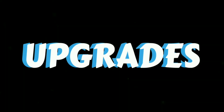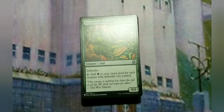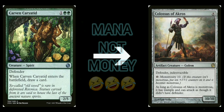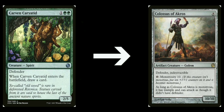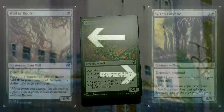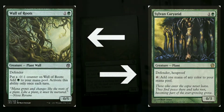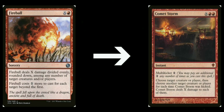To upgrade the deck, there are a couple of ways. First, swap out the Carven Caryatids and throw in two Colossus of Akros - 10/10s with Defender and indestructible, and you can pay a large amount of mana to give it Monstrosity, making it a 20/20 indestructible creature that can attack. Also, you can swap Wall of Roots for Sylvan Caryatid - it has hexproof and can tap to add mana - though Wall of Roots lets you use mana on your opponent's turn without tapping, which Sylvan Caryatid can't do. As for spells, the biggest upgrade would be taking out Fireballs and putting in Comet Storms - just all around better, but they are Mythics.